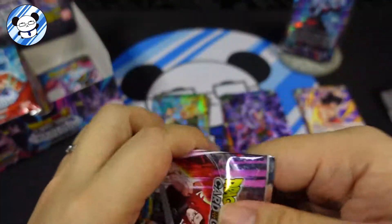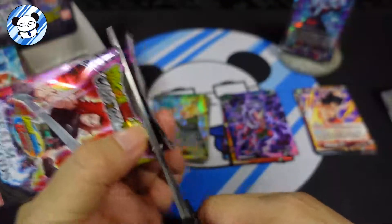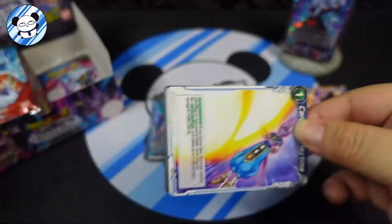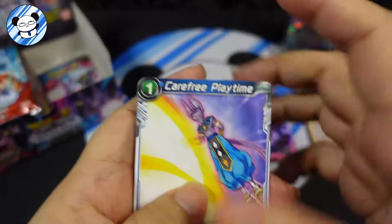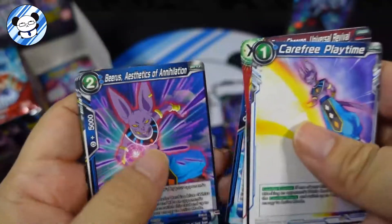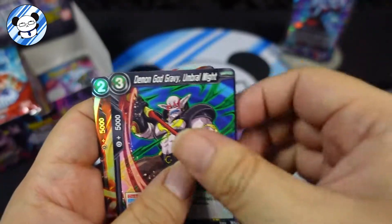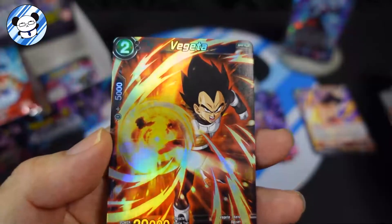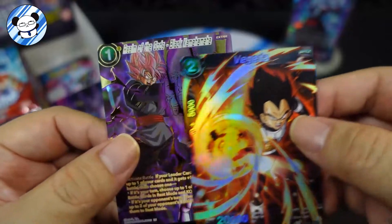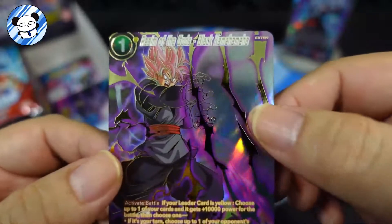Carefree, Kuku Erase, Kuku, Beerus, Zamasu, Demon God Gravy. We got a Vegeta - oh nice, look at that foil. And we have Realm of Gods Black Kamehameha - wow! Oh, that's an SPR right there! Wow, look at that - that's the foiling, the detail.